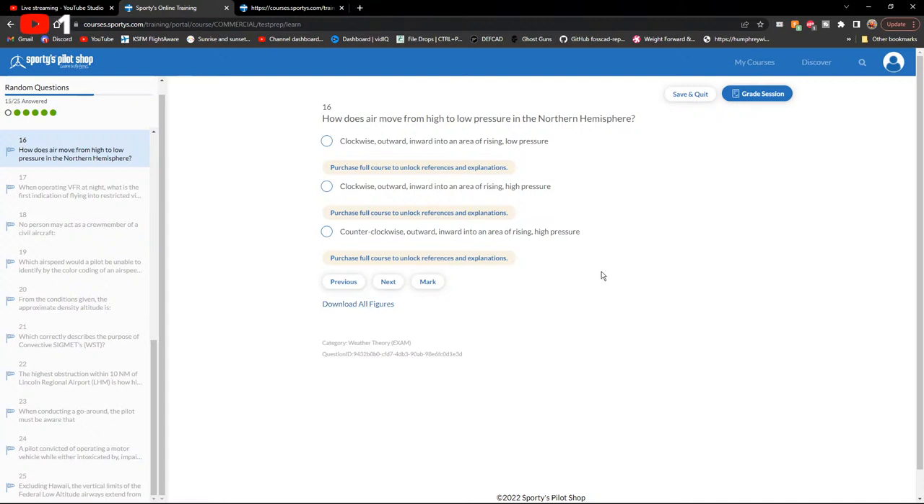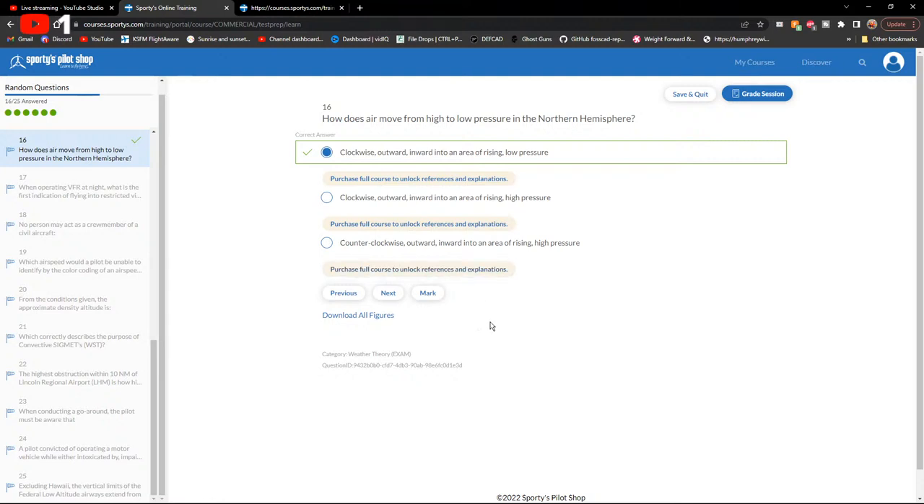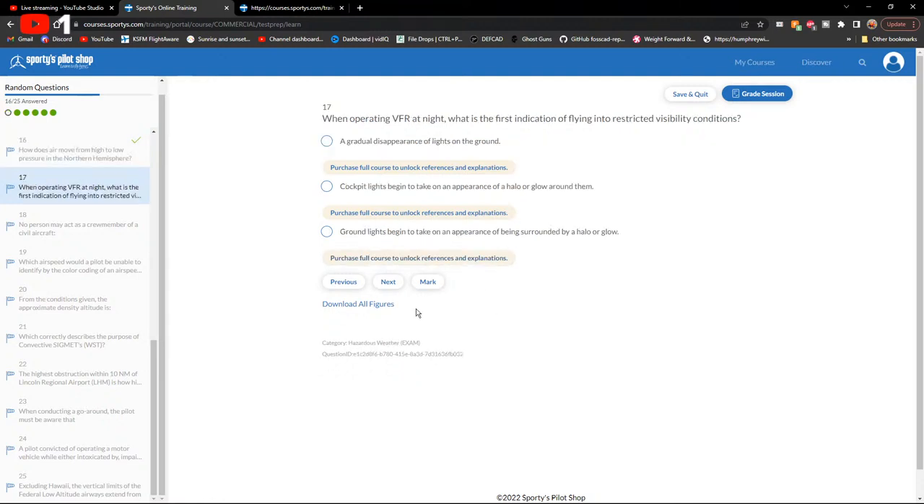How does air move from high to low pressure in the Northern Hemisphere? It travels clockwise outward from high pressure areas. Into an area of rising low pressure — yes, that's correct.